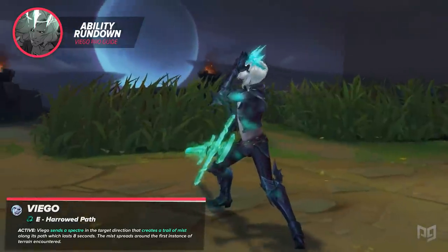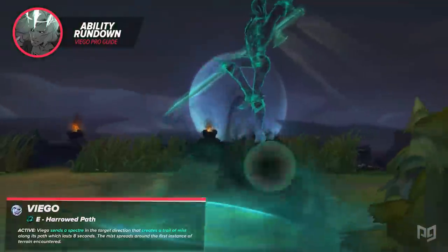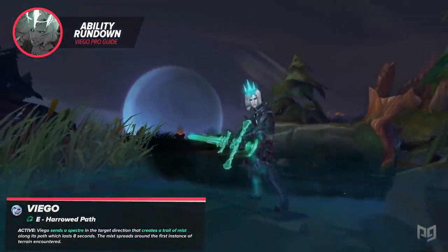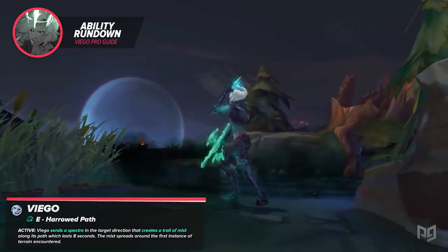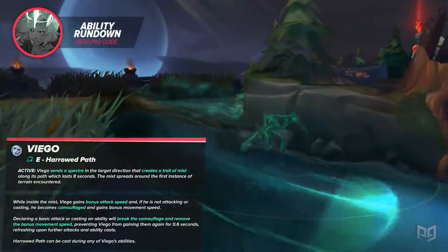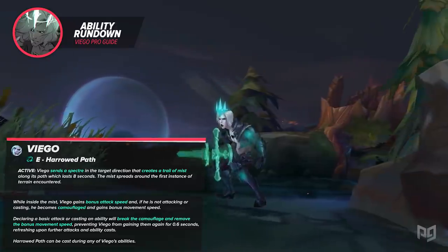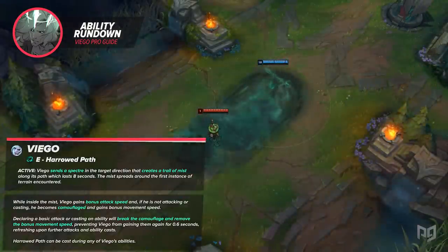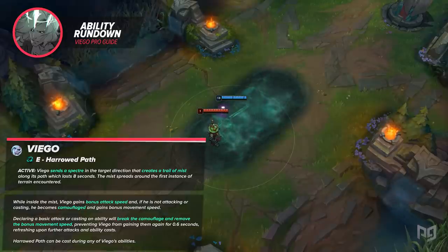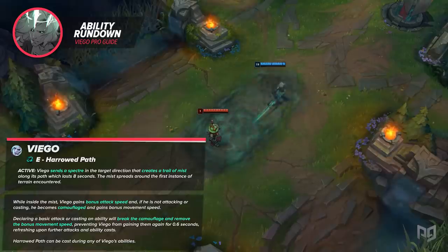Viego's E is Harrowed Path. The active sends a spectre in the target direction that creates a trail of mist along its path, which lasts 8 seconds. The mist spreads around the first instance of terrain it encounters. While inside the mist, Viego gains bonus attack speed, and when he's not attacking or casting, he becomes camouflaged and gains bonus movement speed. With his W's dash range being so short, this extra movement speed is really nice for your early ganks. The attack speed steroid is huge and, like your Q's passive, it synergizes well with the on-hit build that you'll be using.